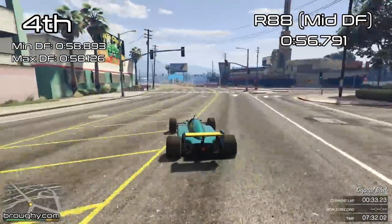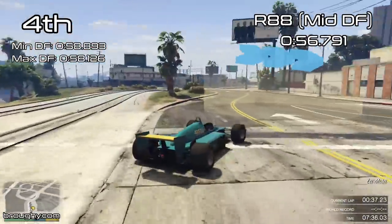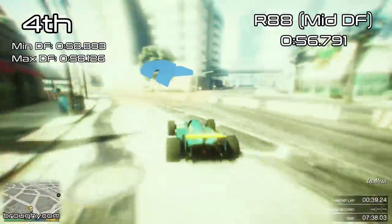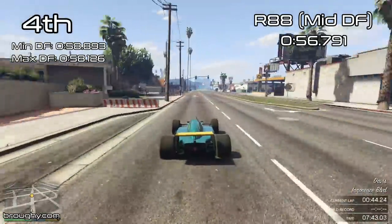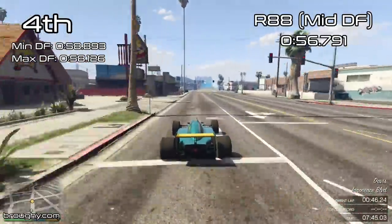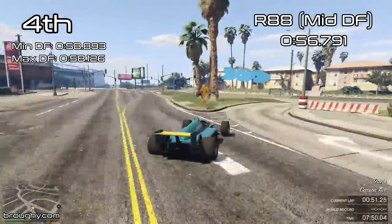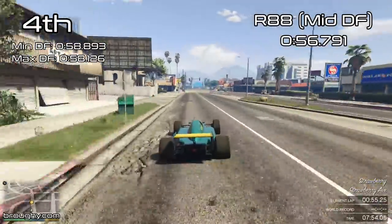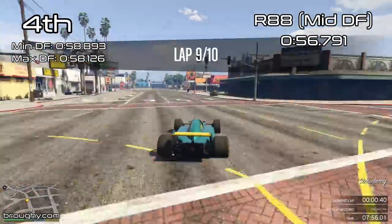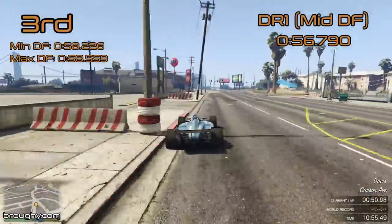Unlike top speed where it's pretty clear cut that maximum downforce means the lowest top speed, minimum downforce means the highest top speed, and any downforce value in between will give a top speed in between those two values, lap time isn't as clear cut. As we can see with the best lap time from the R88 coming from the middle downforce setup, with both maximum and minimum downforce setups giving lap times that are significantly worse, and the same story happens with our third place car the DR1 which ends up only fractionally quicker than the R88 across the lap in the middle downforce setup.